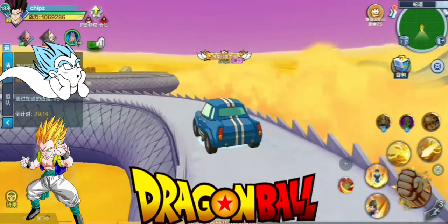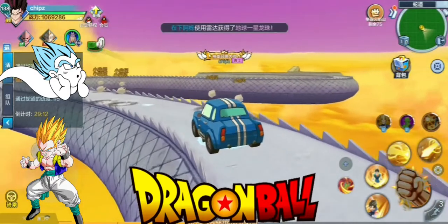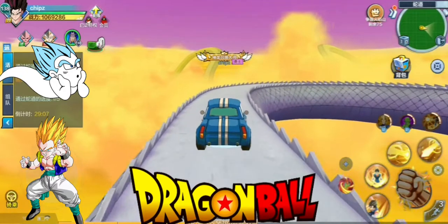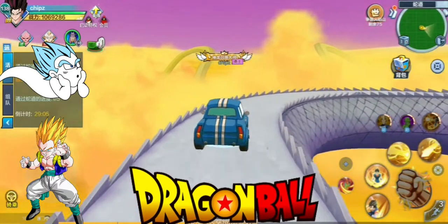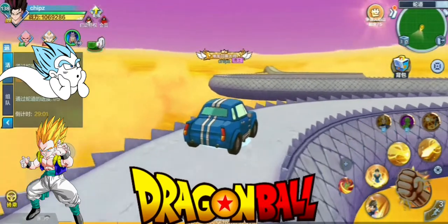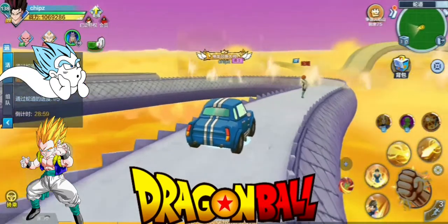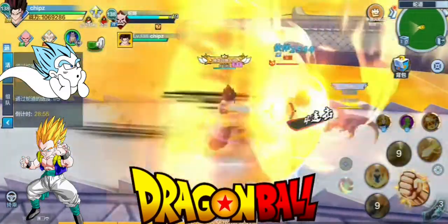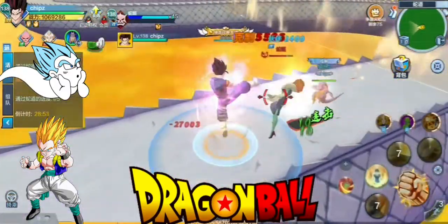I chose three different characters to do this, even though it drastically reduces my power level. We've got Kid Boo obviously for the golds, then Vegeto for the blues because he is gold, and then red Gotenks for the dragons which are greens.